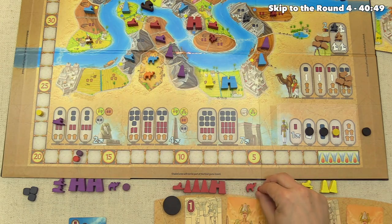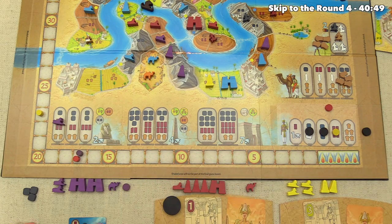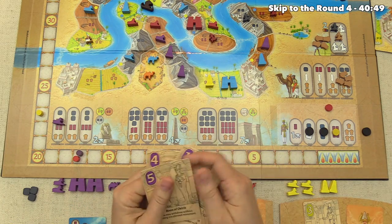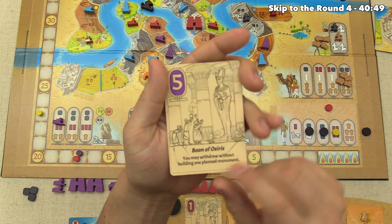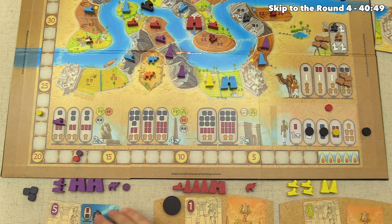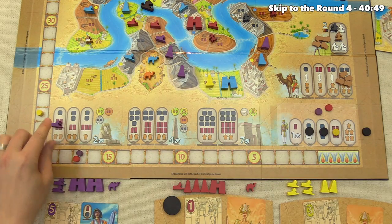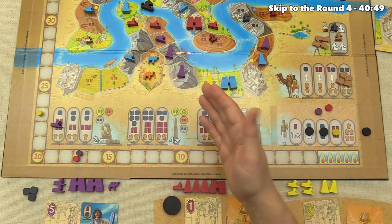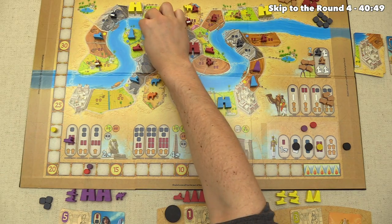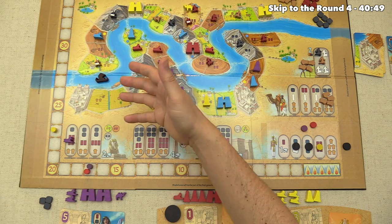Red is none the wiser and decides to withdraw. It comes back to us and we play the Boon of Osiris — it says you may withdraw without building one planned monument. So we withdraw, and the planned sphinx is safe from being removed during the round reset. The barge moves down the Nile into the last segment — the final round begins.